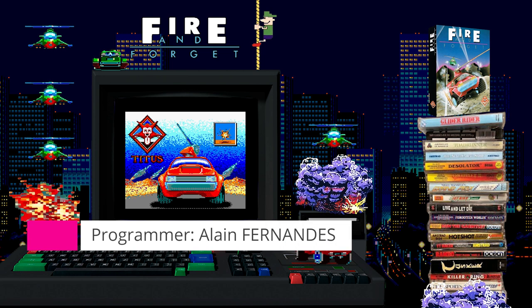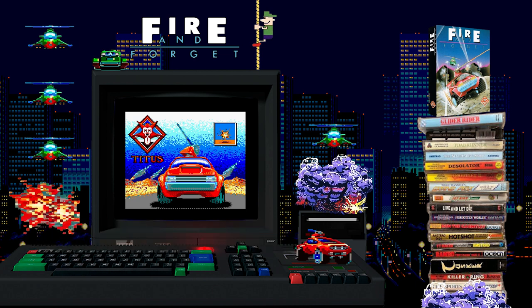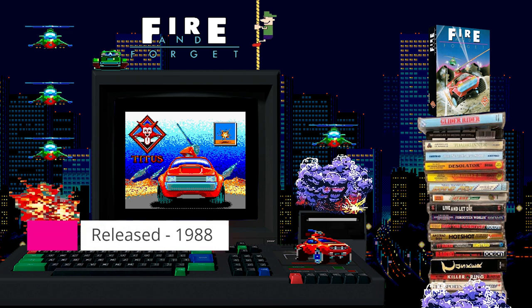Welcome back to Classic Replay. This one is Fire and Forget by Titus Software. It was released on the Amstrad CPC, the ZX Spectrum, the Commodore 64, and some of the 16-bit computers and consoles as well. In a nutshell, restore peace on earth and collect a high score while doing so in the first one of the Fire and Forget games by Titus.